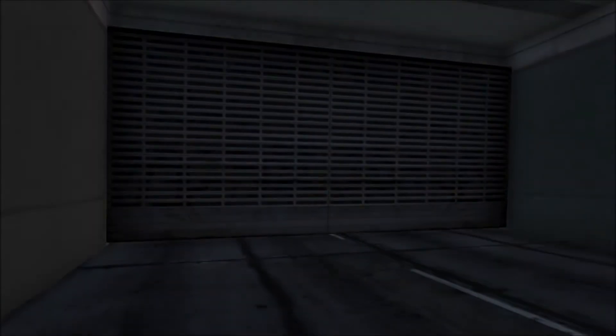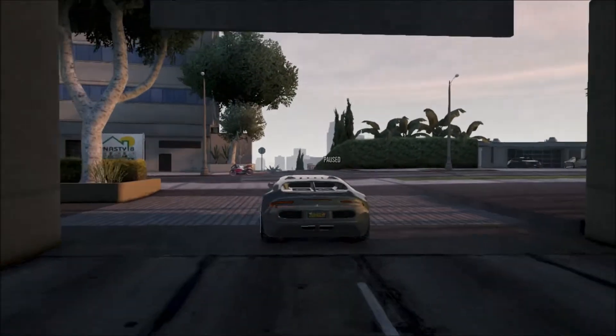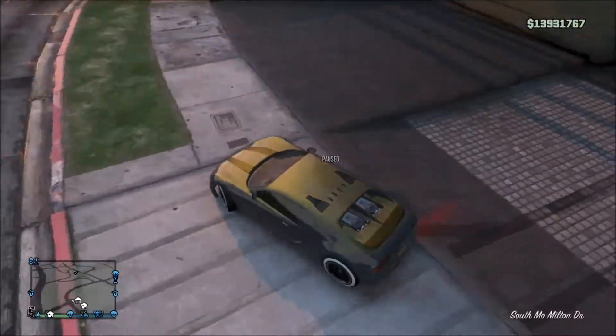Make sure your vehicle access is on passengers only. Then you're just going to want to drive straight back out of the garage.